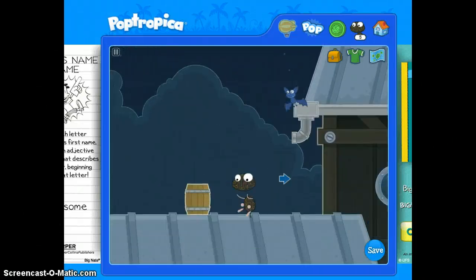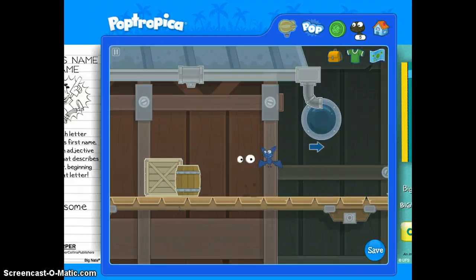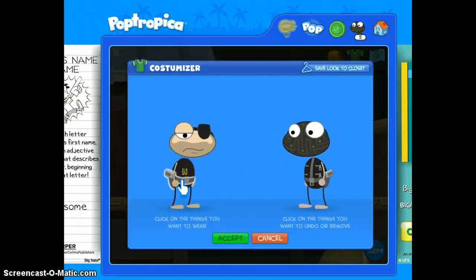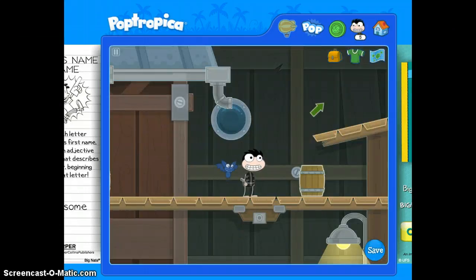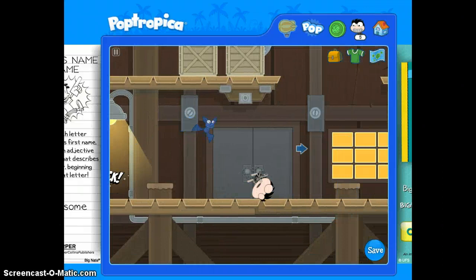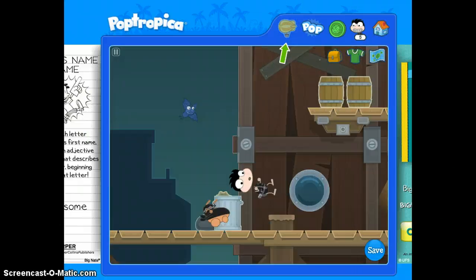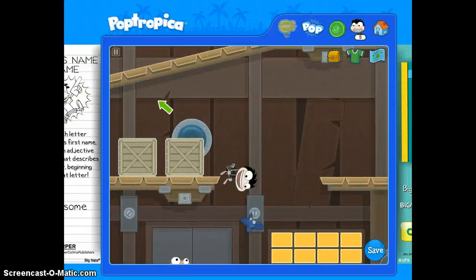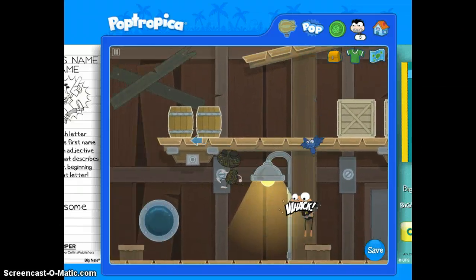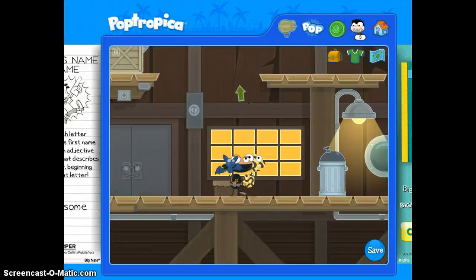Hello and welcome back to Poptropica Spy Island! There's a bad guy here but I'm going to wait for him to come back. Now we have a gun — oh no, we just lost our chameleon suit! This is actually very possible without the chameleon suit. I forgot how to get in the secret way. I'll just take the gun later and put my glasses back on.